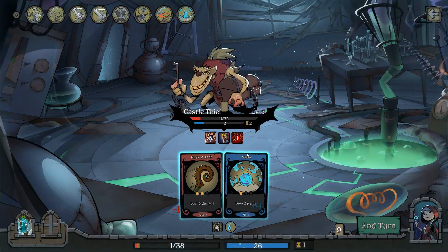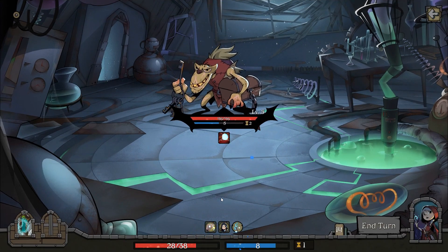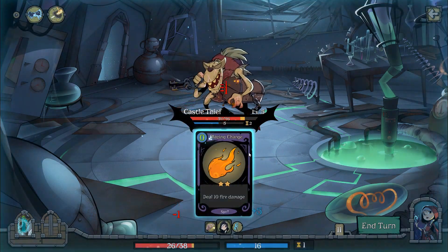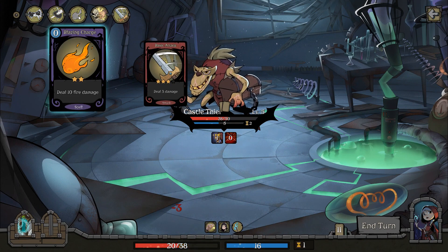I've lost. Damn. I didn't draw any chilling cards. I need to draw chilling cards every turn in order to get the most out of the Ice Torch. That's why I don't want stuff like the blazing — what's it called? Blazing charge? Yeah.